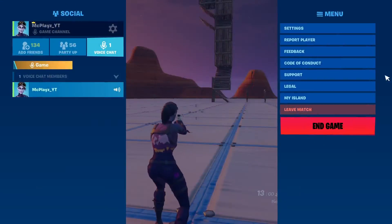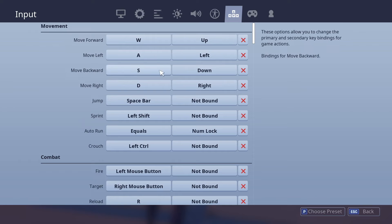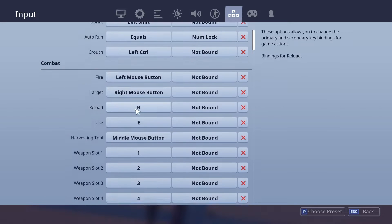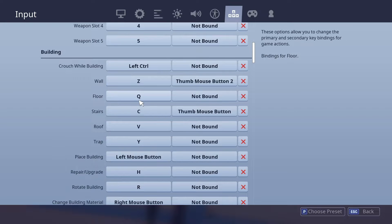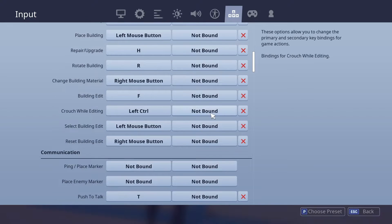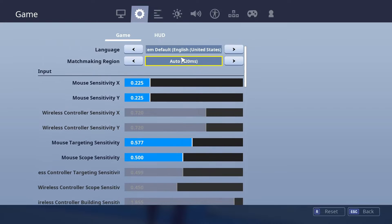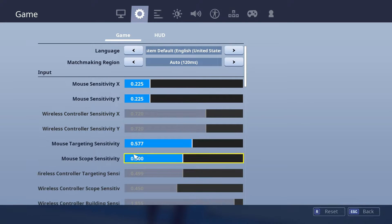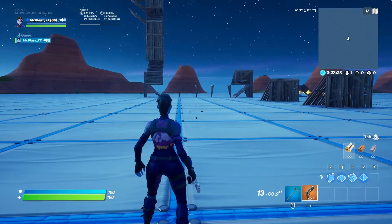Here, I'll show you my keybinds real quick so you guys know. Mouse sensitivity is set, keybinds: forward is WASD, jump is spacebar — all just basic stuff. Everything is literally the same. The only thing I changed was floor to Q and building edit to F. That's literally all I changed. Monitor blur I don't really know what that is. Look at that 120ms — it's so freaking bad.